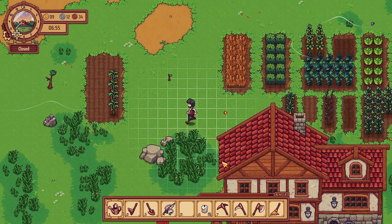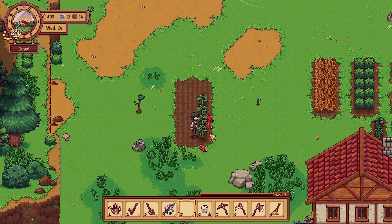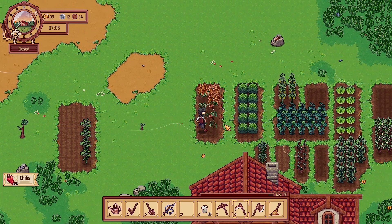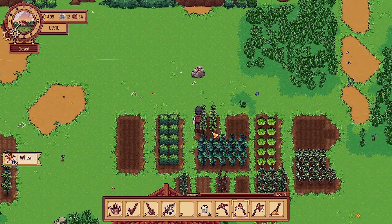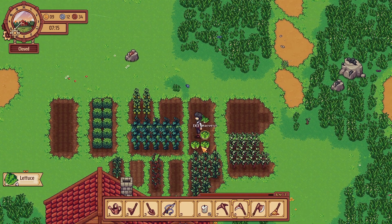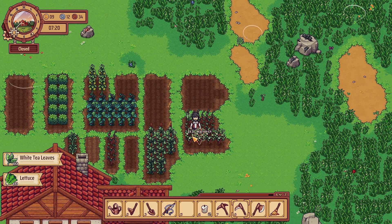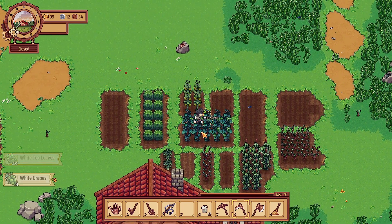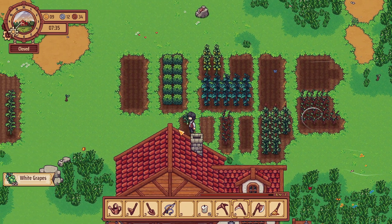We're going to check on our crops. Harvest, harvest, harvest. They look like they're watered, so I'm not going to bother. These are done. We got some wheat. These are done. Can we harvest with the scythe? No, but you can click. We got some grapes — oh no, this is tea leaves. We got more tea leaves, so that means more tea we can make. These are the grapes. And these are done.